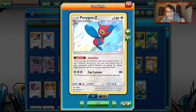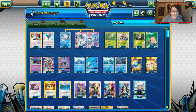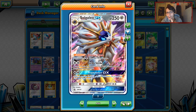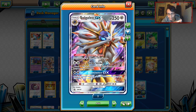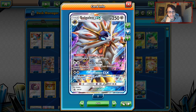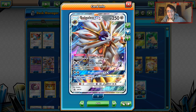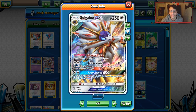Porygon-Z is a very big player in this deck with Decidueye as a combination, but there are other attackers too. One of them is Solgaleo GX, a very strong card with the ability Shiny Mane. Being able to get rid of weaknesses is huge on Decidueye and Kingdra — getting rid of the Grass and Fire weakness is important. And being a Metal-type means you can go through Ninetales and Gardevoir pretty easily.